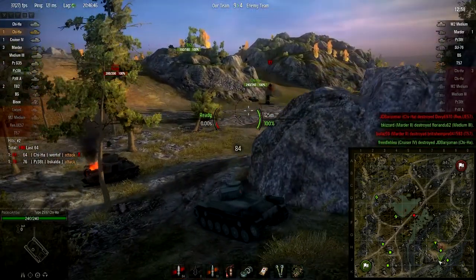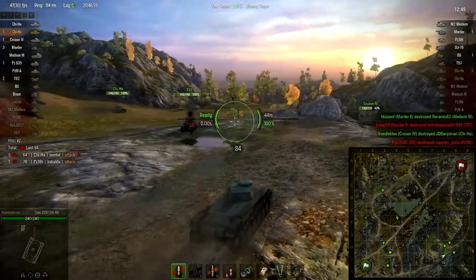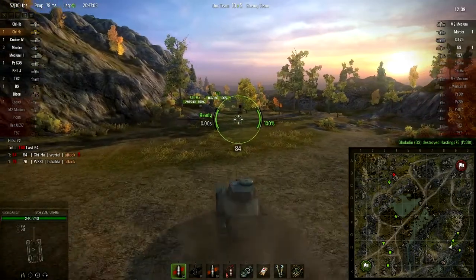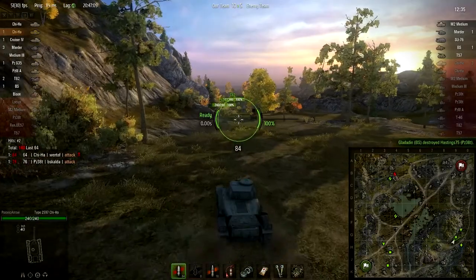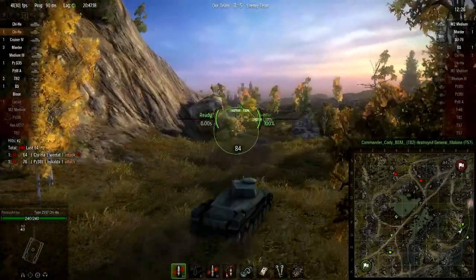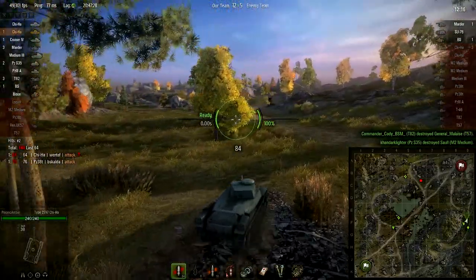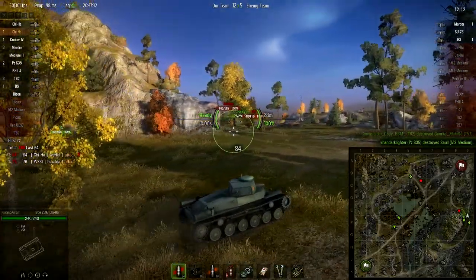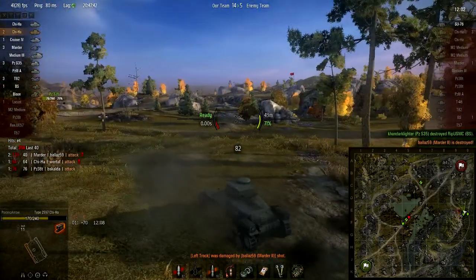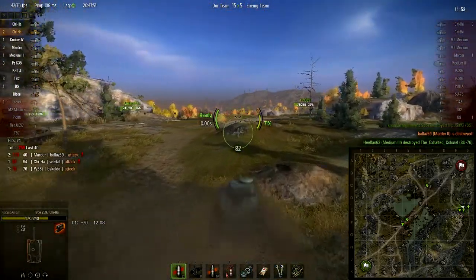I waited a little longer than I wanted to aim in, but that's okay — I didn't want to take any damage. Our team is completely destroyed it seems. Charging forward — I spot the Matilda II right there. Enemy vehicle destroyed, 70 damage. It looks like he didn't have the top cannon. It's a really fast win right here in less than 5 minutes.